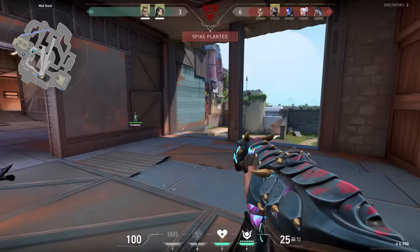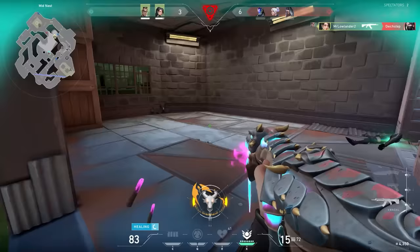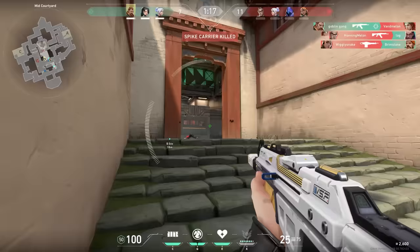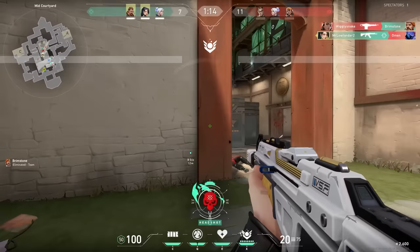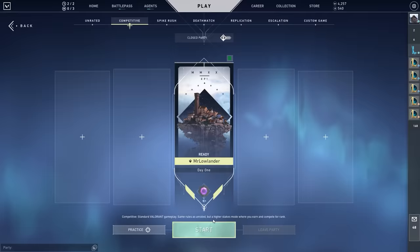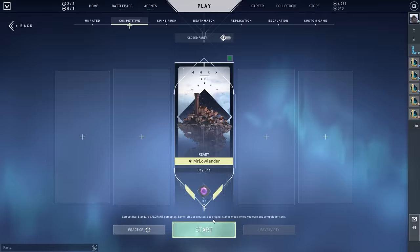Another tip about consistency is that you should never play on tilt. Imagine you win a game and then lose two games back-to-back. A lot of people will try to play another game just to get that RR back, but this is not the right mindset. If you're on a losing streak, sometimes it's better to just take a break — for an hour or even the whole day. About taking breaks: once you're done with a game, don't hop into another immediately. Take a break for about five minutes and rest your eyes.